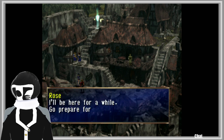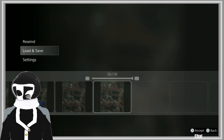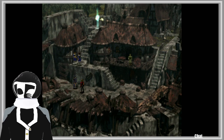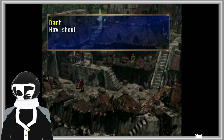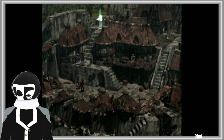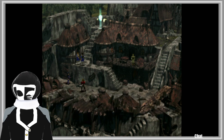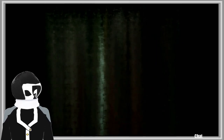I'll be here for a while — go prepare for the departure. Good thing I saved it. I don't see what she wanted to say. Then tell me, Rose — tell me, how should I fight as a dragoon? Well, let's begin. Okay, I didn't think I'd actually get ready to fight.